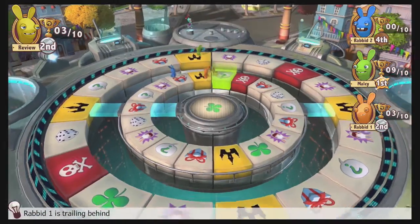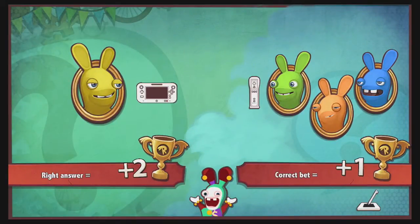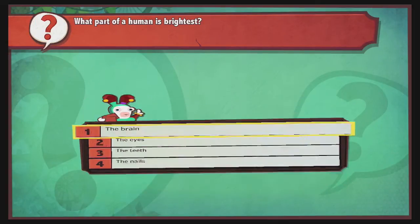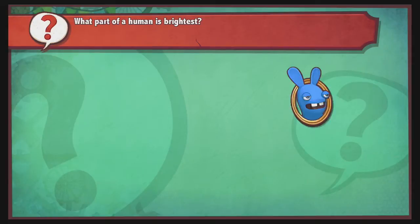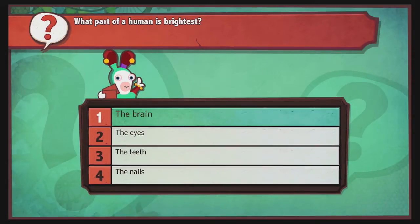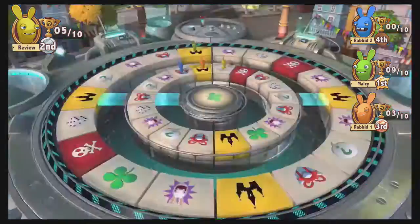The game also features something called quizzes. The person who lands on that space gets asked a random trivia question — it could be about anything, though typically human or rabbit based. If you get it right, you get two trophies, and the other players get to bet on whether you answered correctly. If they guess right, they get one trophy each. In this case the question was 'What part of a human is brightest?' — I said the brain. Sometimes they're real questions; sometimes they're more silly like this. Malcolm chooses whether he thinks I got it right, and I did — I get two trophies, and apparently nobody had faith in my trivia ability, so I'm the only one who gets trophies.